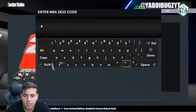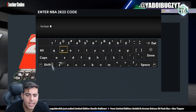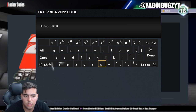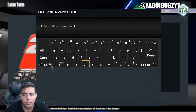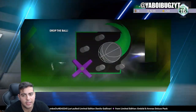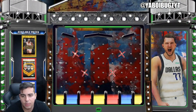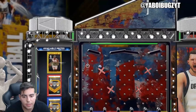Here we go guys, we're going to type this in — brand new locker code. This just came out, second video for today. The code is: limited-edition-mj-in-myteam. Hopefully we can pull some heat. Please give me the pack — the pack is yellow. I'm going to land it on the left side and just hope for the best. Oh, that was a pretty good jump — come on man, we need this. There it goes.